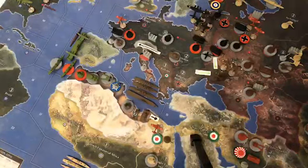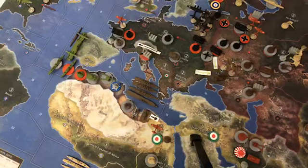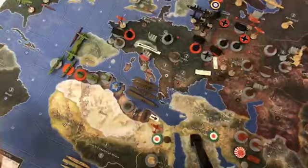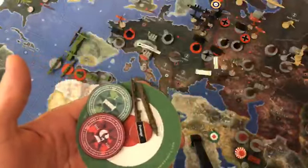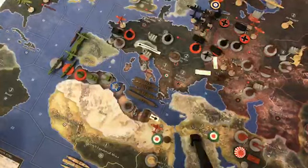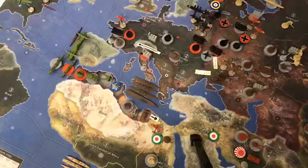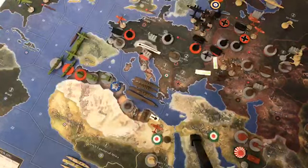Hey everyone, this is the Good Captain and this is Italy's Turn 6 purchases. With the 23 IPCs we had at the end of last round after saving, we will buy two destroyers, remove one damage token, and save six. That's the purchases — 16, 17, yes, that's right.